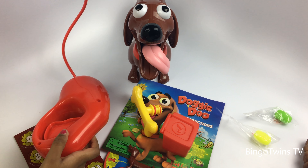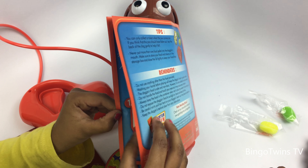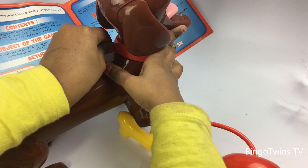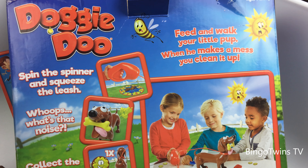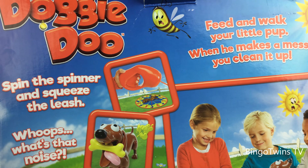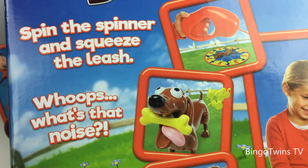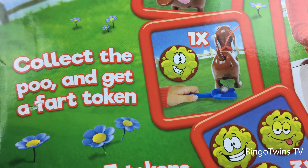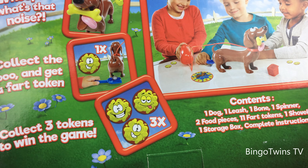Let's put this together and put it on the doggie. Doggie Do — feed and walk your little pup. When he makes a mess, you clean it up. First you have to spin the spinner and squeeze the leash. Collect the poop and get a token — collect three tokens to win the game, whoever gets three tokens, they're the winners.